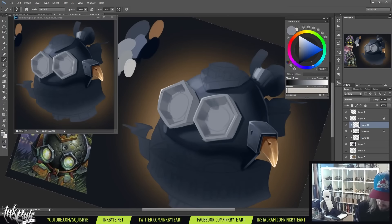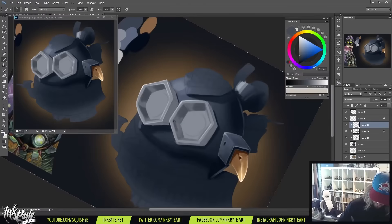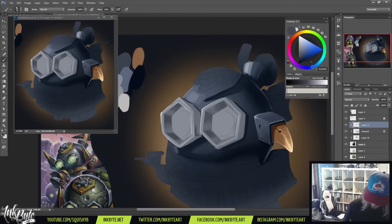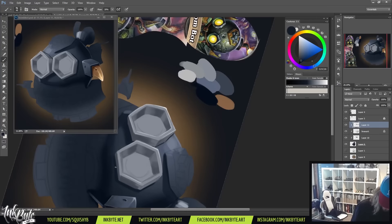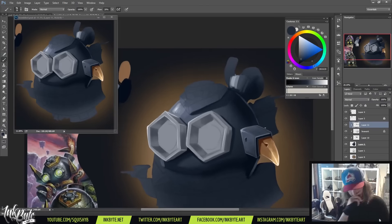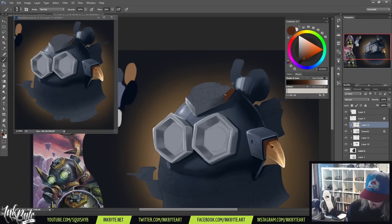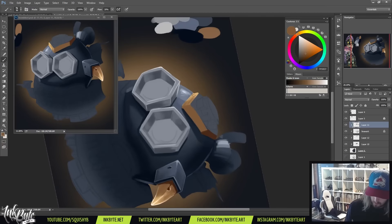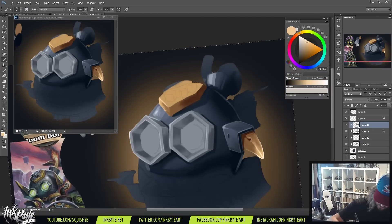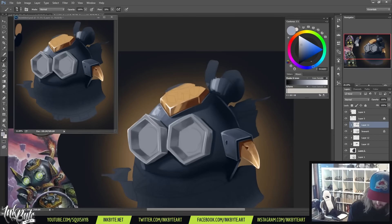I'm moving around the piece everywhere. The first thing I lay in is cast shadows — shadows thrown by other objects. You can see that raised part at the top of the bomb throwing a hard shadow down, and underneath those eye socket things there's also some hard shadow. Then I cut it off and have some of that bomb color coming through, and later I'll cut in a little more blue there as well. I like having shadows hard up against a lighter gradient to make it pop.